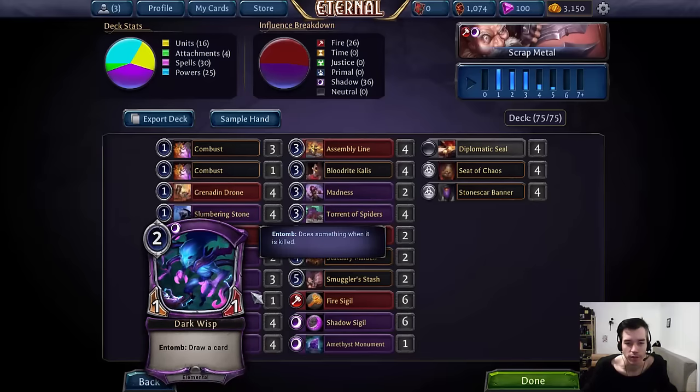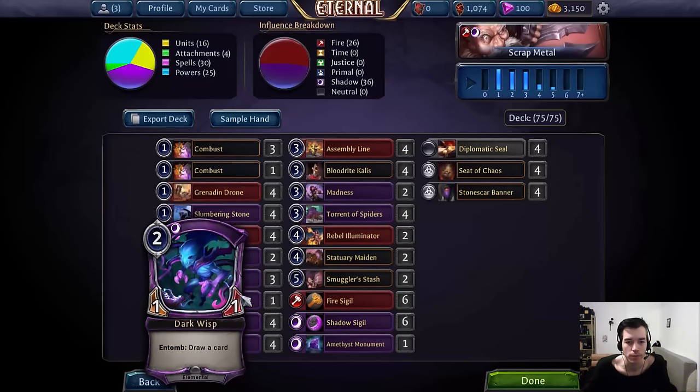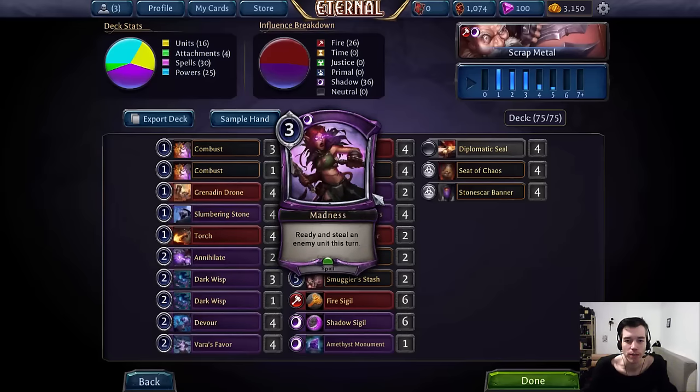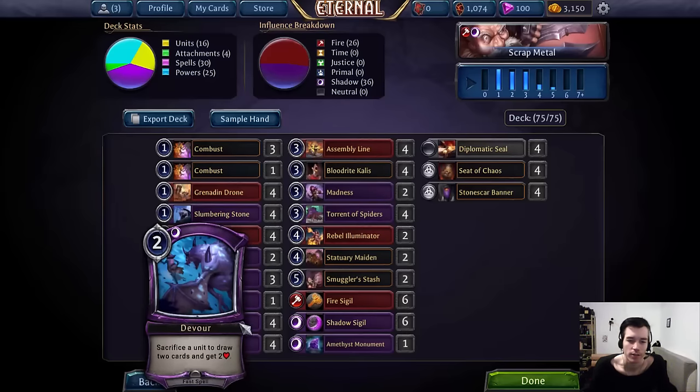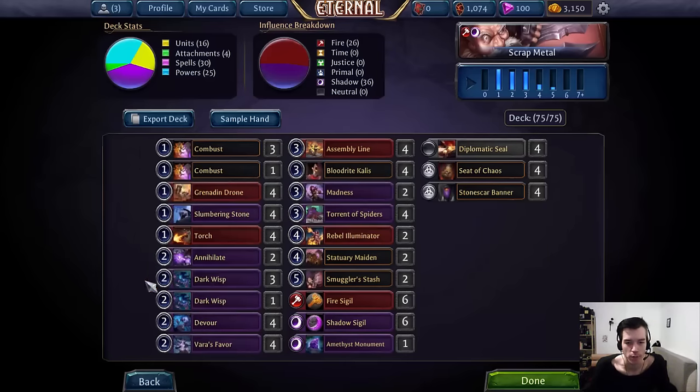Next we have Dark Wisp as another sac fodder — a solid guy to block some early units like Oni Ronin, enable our early sac stuff, smooth out our draws, and hit our power drops. We also have Devour, which helps the deck smooth out draws and find the cards it needs. It also synergizes with Madness to steal an opposing unit and then sac it to draw two cards on turn five, or to turn on a Slumbering Stone, or just cycle our Dark Wisp to draw three cards and dig for answers.